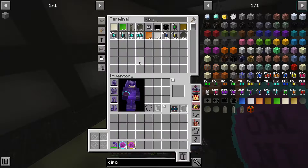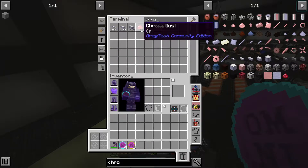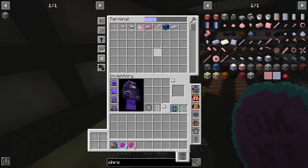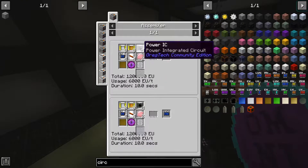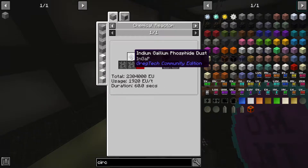We have a reasonable amount of chrome, though actually not that much. Chrome we can get from Ruby, so I might have to do some more Ruby mining. The other thing we needed was the Power IC, which is with a blue lens — that's easy enough. We can set one of those up too. And then when we get to the high powered one, that's when we need some more indium gallium phosphide, which we've already got.